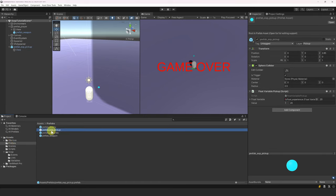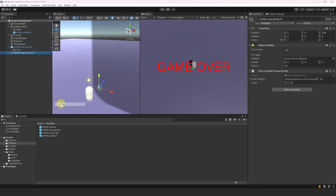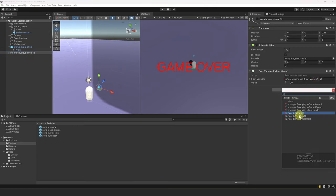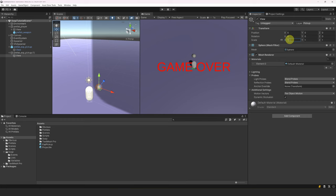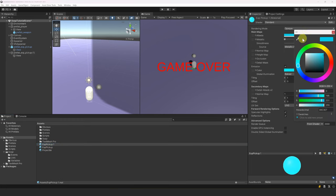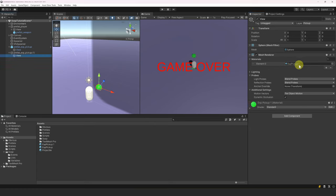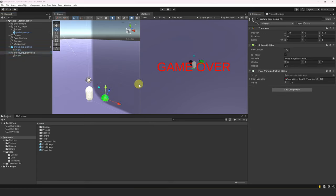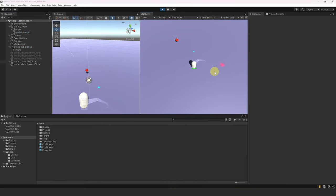Now let's make the health pickup. First, let's duplicate the XP pickup and break the prefab connection. Instead of adding to the experience, we will reference our player health, and set the value to 30 for now. For the view, let's bring the scale back to 1 and create a new material — let's make it green and change the emissive color as well. Let's assign it to our health pickup renderer and move it a tiny bit. Let's try this: play and collect our health pickup — yes, it works! We even see our VFX and vignette effect when we are healed.